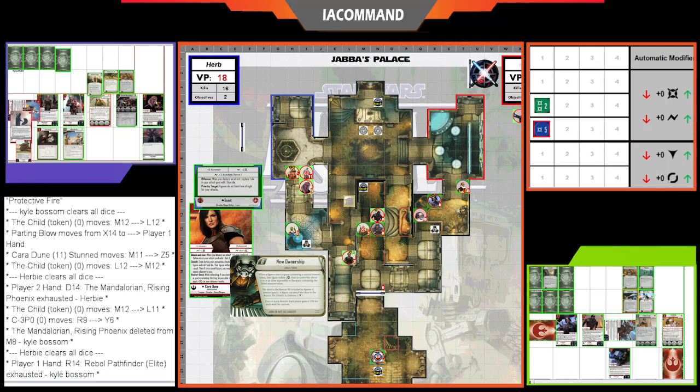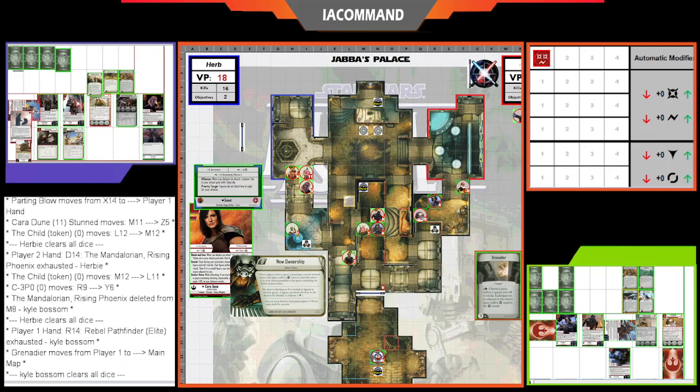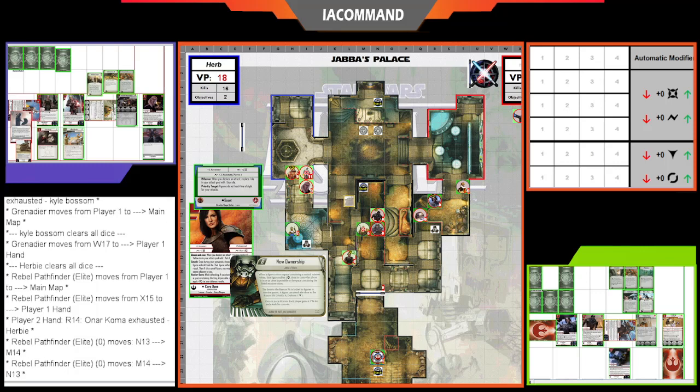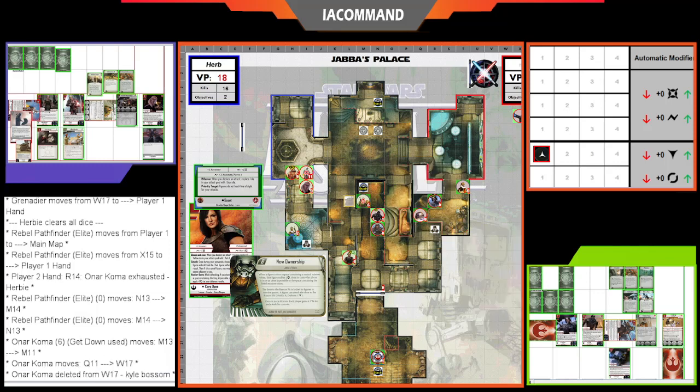Kyle activates his Pathfinders. The Pathfinder near Onar and K-2SO in the middle attacks Onar with no defense dice — dealing three damage — then uses Grenadier for two damage to Onar and Mayfeld. The other Pathfinder stays down to control the objective. Onar activates for Herbie using Rush, moves up to control the middle stash, then attacks K-2SO — without a re-roll it's four damage.